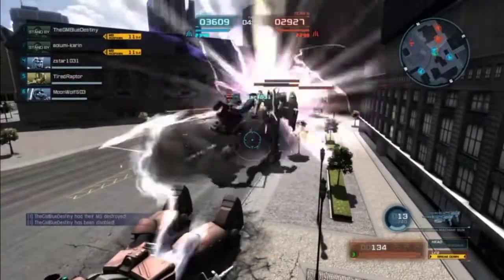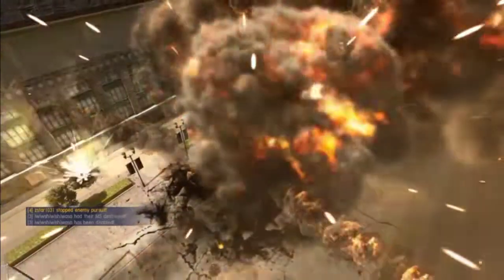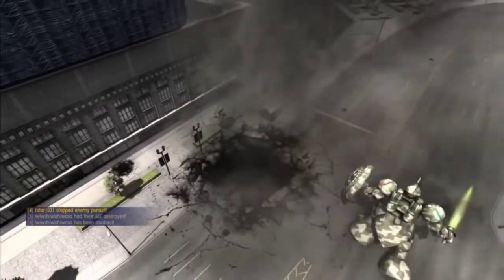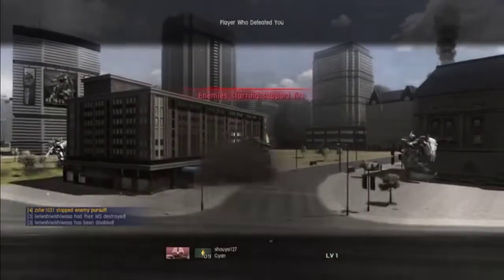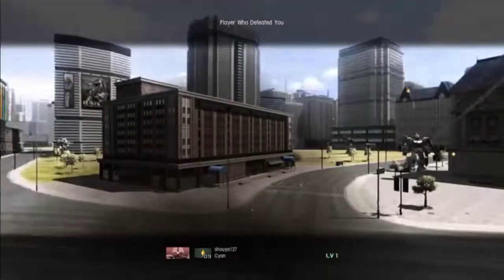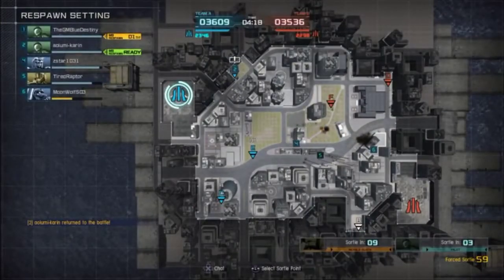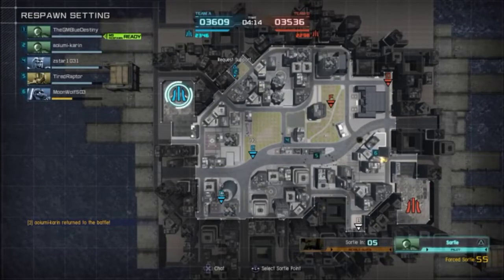Do you see how much damage he's doing to me? That just doesn't make any sense — I'm his weakness; he shouldn't be doing like 2K damage to me per swing. I got hit by a beam. The Gans don't have beams — how did he kill me? It looked like I got killed by a beam, so that doesn't make any sense.